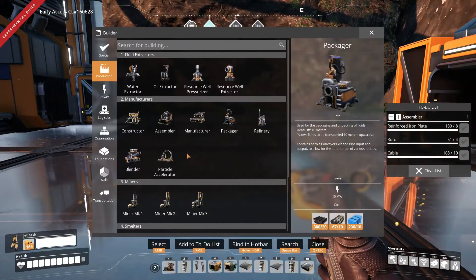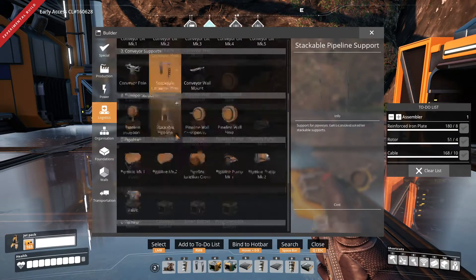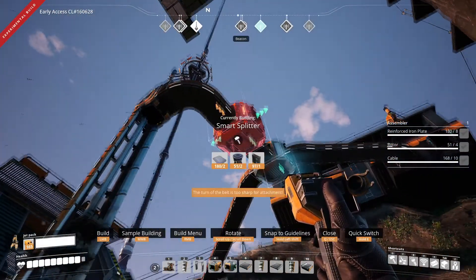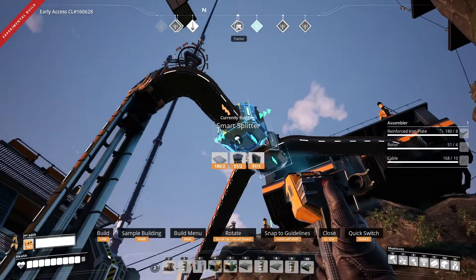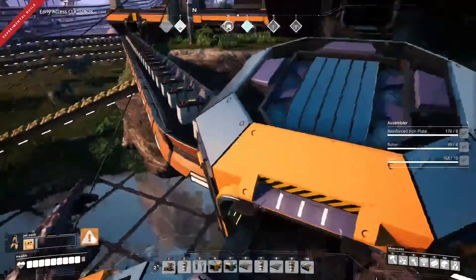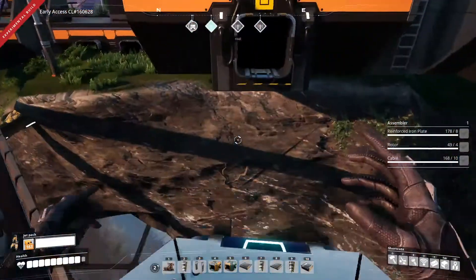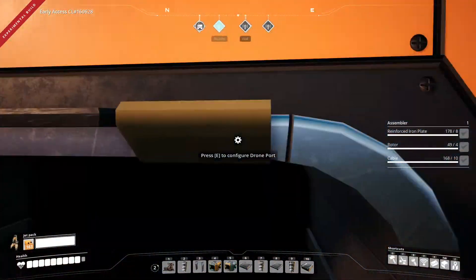So we need one of the intelligent splitters. And the right output will be overflow. I think something has just collected a bunch of batteries — is one not full yet?